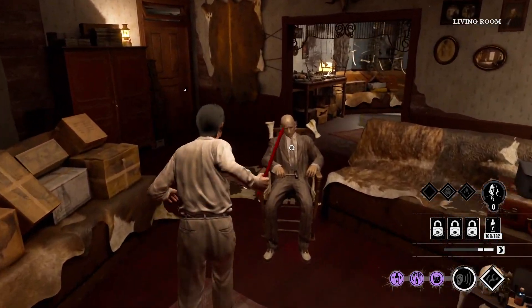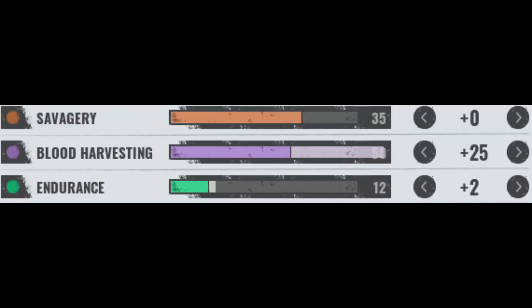Starting with the attributes, I completely maxed out blood harvesting, then put the rest of the points into endurance so I can get around a little bit faster. I didn't really touch savagery because you're not really doing too much damage anyway.